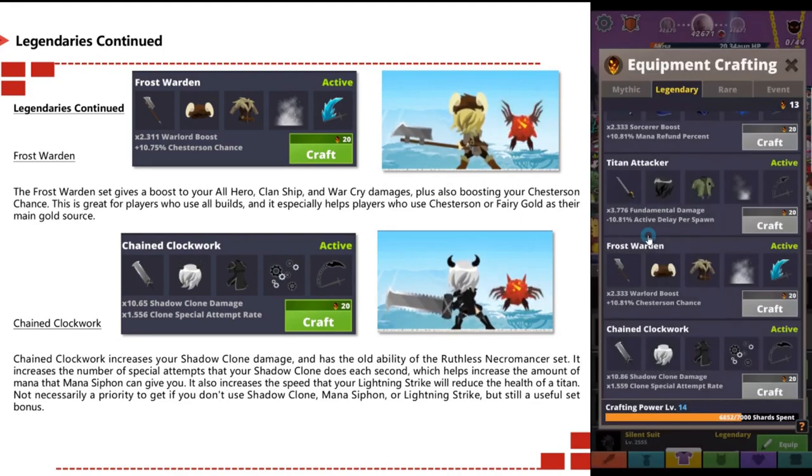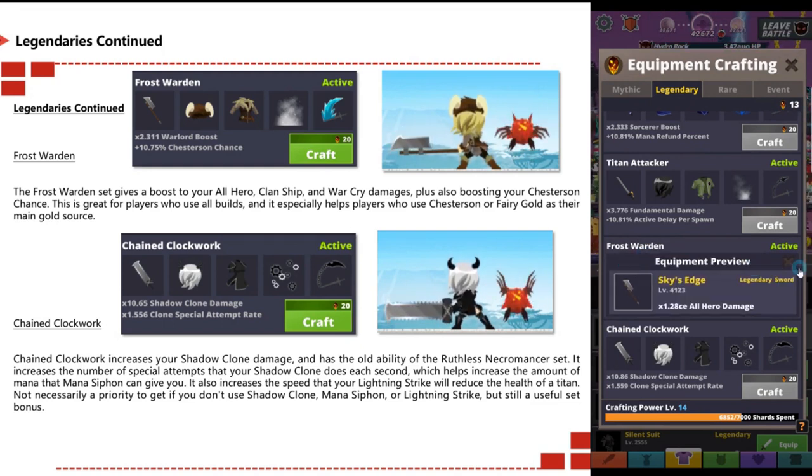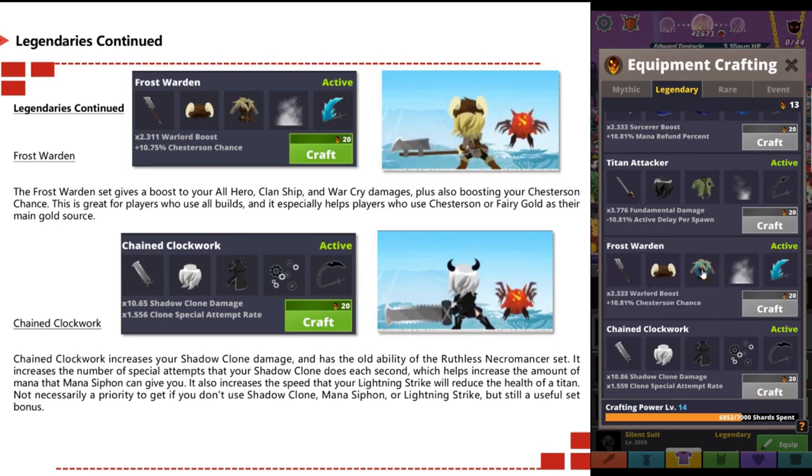The Frost Warden set gives a boost to all hero, clan ship, and war cry damages, and also boosts your chest chance. This is great for players who use all builds and especially helps players who use chest or fairy gold as their main gold source.